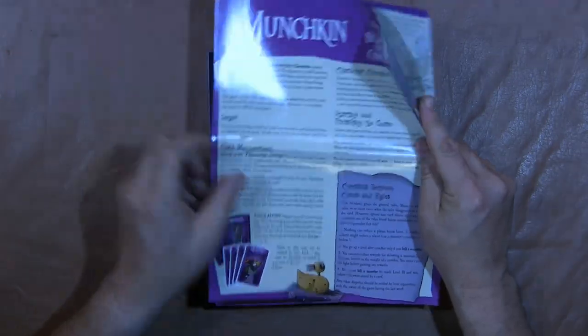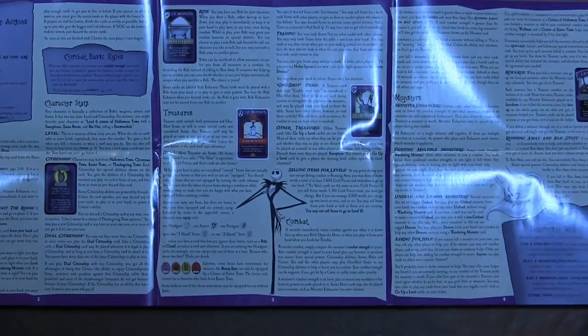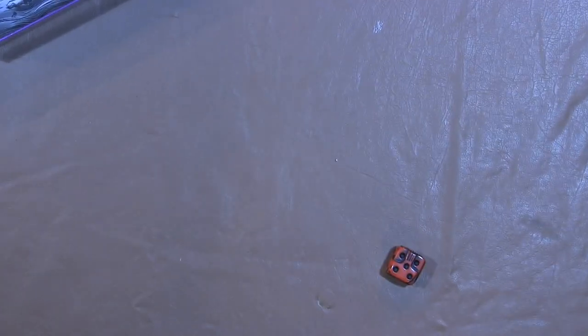Inside you have the instructions, which are pretty simple to follow and read apparently. You also have a Nightmare Before Christmas die, which we're going to give a roll.